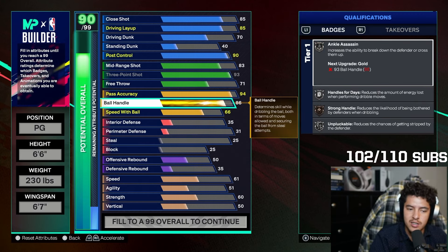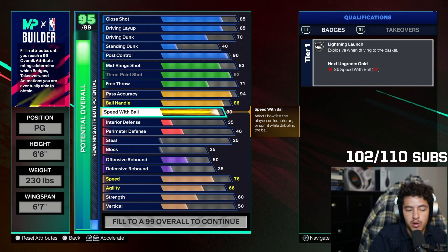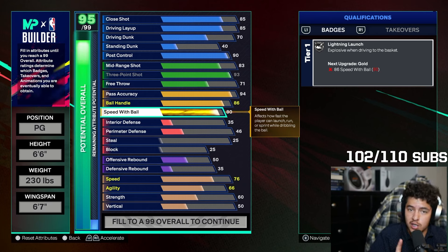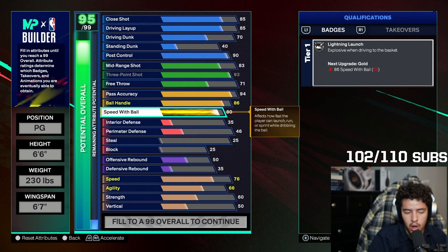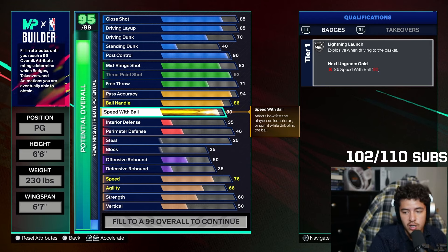Ball handle — put it at 86. This gets you just an extra badge and it's better than 85 by a mile, in my opinion. Speed with ball, you want to put it at 80. This will get you some good dribble styles — I think Devin Booker will be unlocked as well, and Luka Doncic's dribble style too.